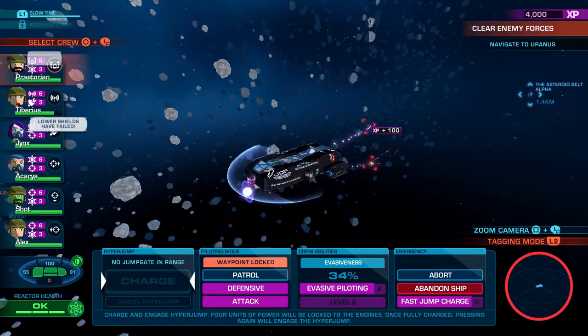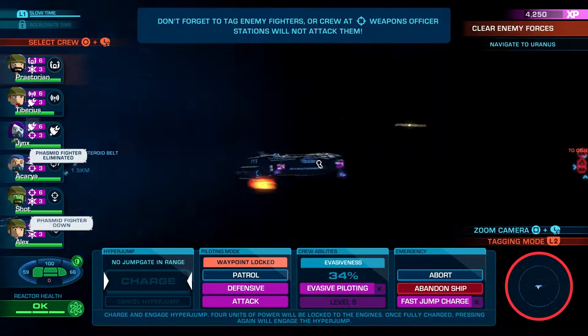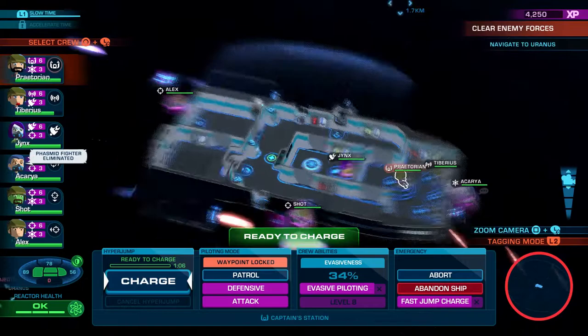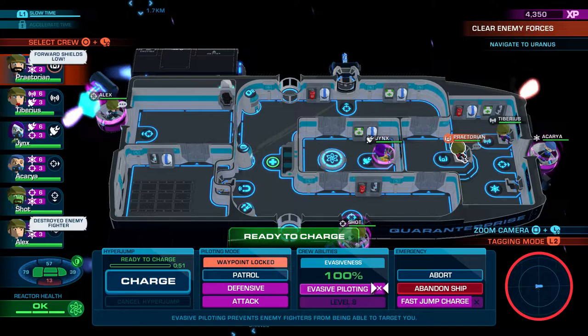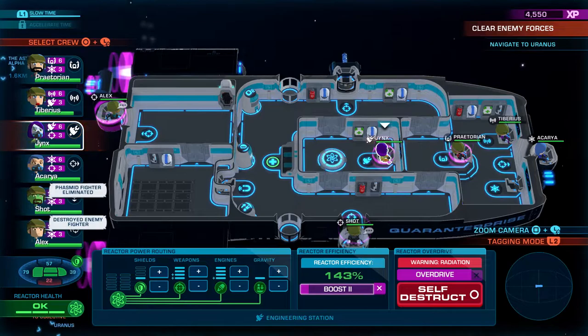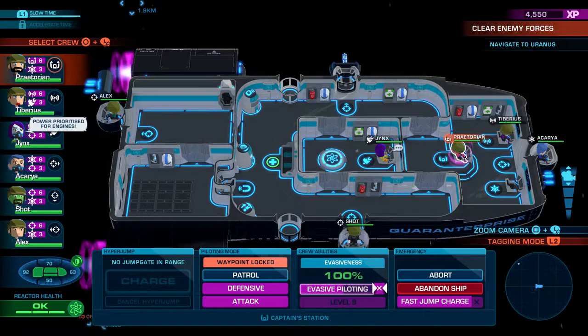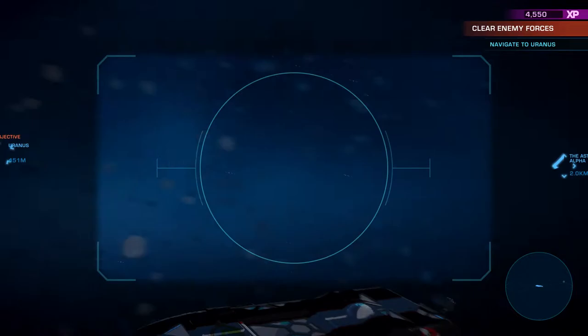I don't know if there's more enemies incoming. We're almost at the objective but there are more enemies coming from the belt — lurking around in the rocks. We're ready to charge if needed, but let's do evasive piloting to dodge these guys. I think that's everybody. Oh, I've got to turn off evasive piloting — stop that, you're making everyone sick. Let's go ahead and get back to the objective.